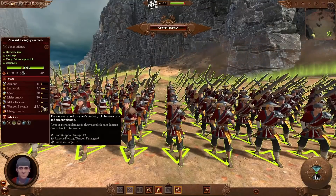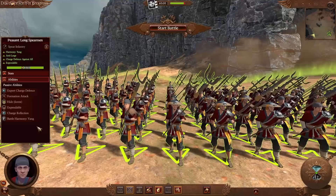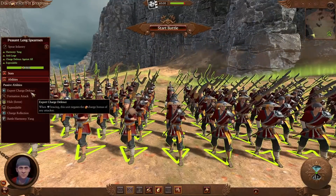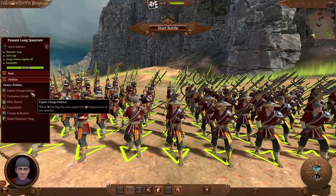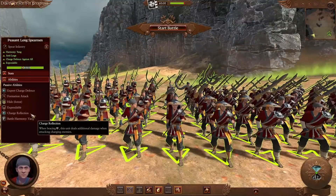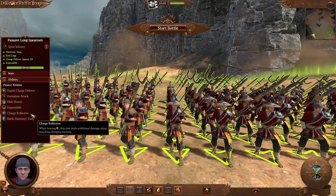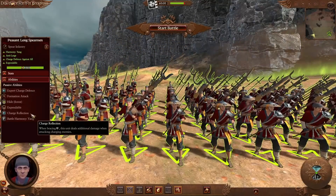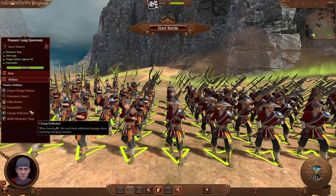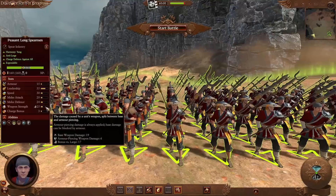What really makes this unit useful is its passive abilities. First we have Expert Charge Defense, which will allow it to negate the charge bonus of any attacker when braced. You can combine that with Charge Reflection, which will allow it to deal additional damage when attacking charging enemies. In Warhammer, you will do two times your regular damage against charging enemies when braced if you have Charge Reflection, reflected on your weapon strength by multiplying that by two.